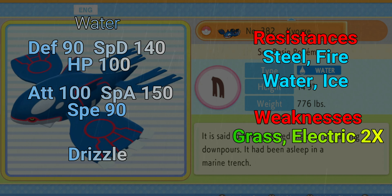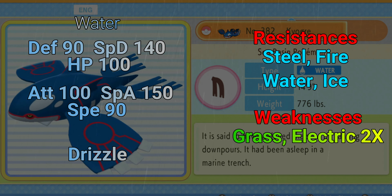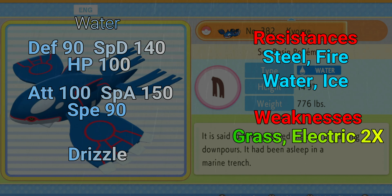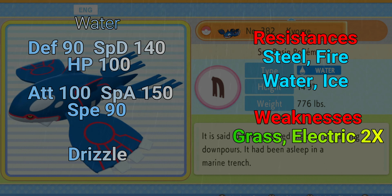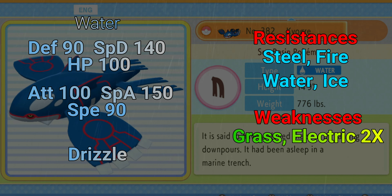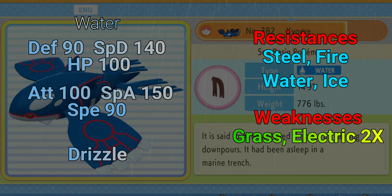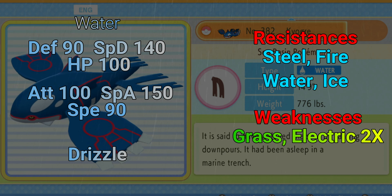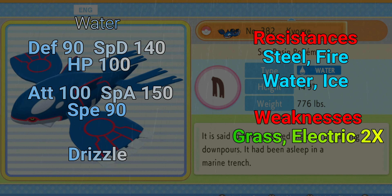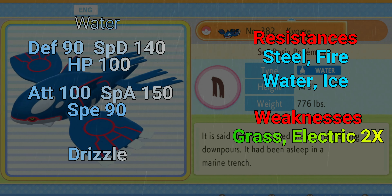Starting off, Defense is 90 and Special Defense is 140 — that Special Defense is very high, a great number to have. It can definitely eat some damage without running into big obstacles or dying in one hit from a special defensive standpoint. Defense at 90 is still pretty decent, though not as high as the Special Defense. The HP stat is 100, so this Pokémon has a generically good bulk stat across all three, making it super spongy.